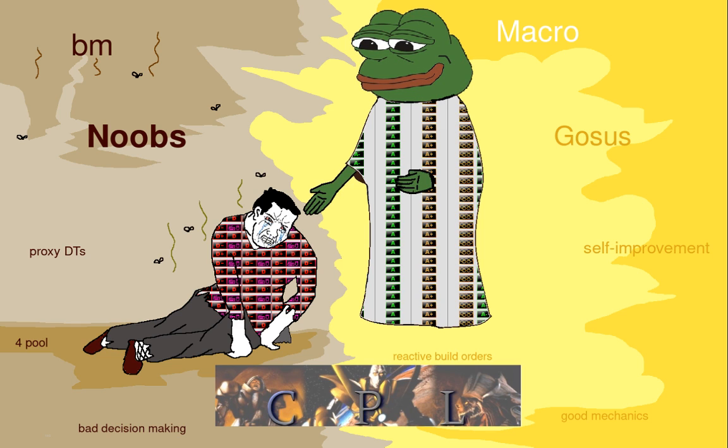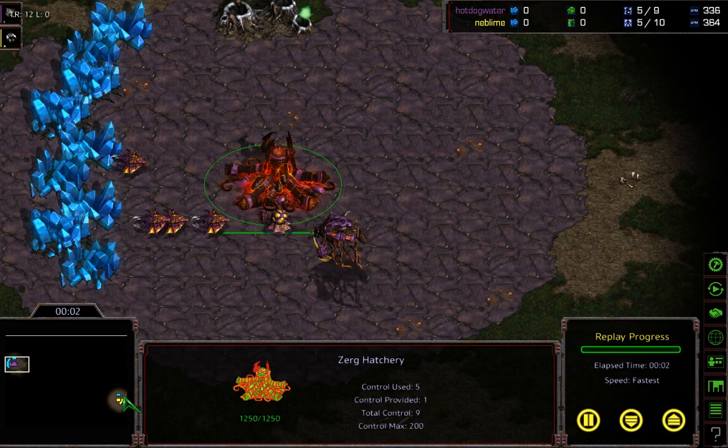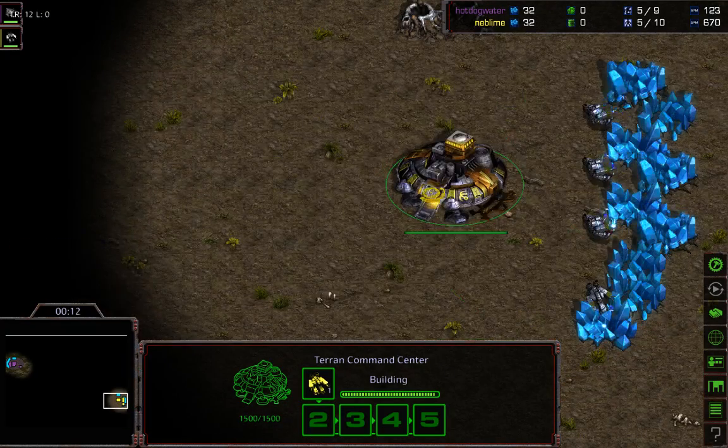Map two for week three was Crossing Fields — another interesting, newer map. It was season four of ASL, chosen by the community vote. Nobody had heard of it before prior to that. This should be interesting for TvZ. It's a fun map — I like it a lot. I like the pocket expansions — I think it leads to more macro games, and in TvZ it's super fun.